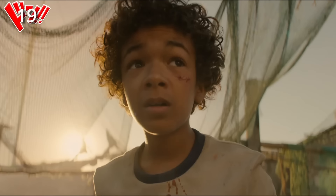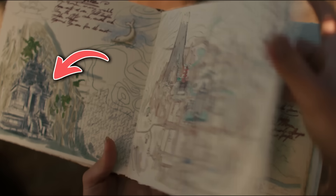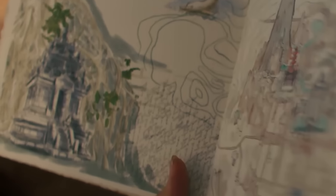Soon after the realization that Luffy ate the Gum-Gum Fruit, we see Luffy framed with the sun shining behind him in the back. There are quite a lot of these sorts of shots throughout the series, emphasizing the importance of the sun with respect to Luffy. In Nami's notebook, we talked about how the page on the right is a nod to the country of Wano, but the location on the left is still a bit of a mystery. It does vaguely resemble some of the structures that we saw in Shandora, but it's hard to be sure. If you have an idea for what this could be nodding to, I'd love to read about it in the comments.